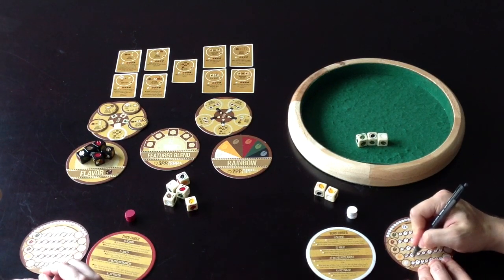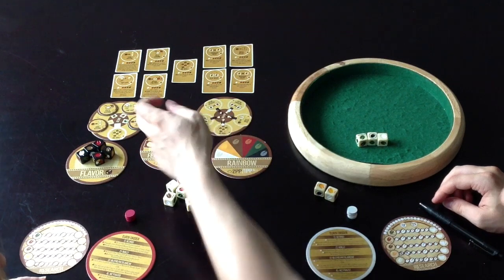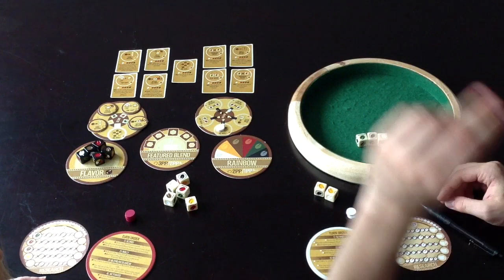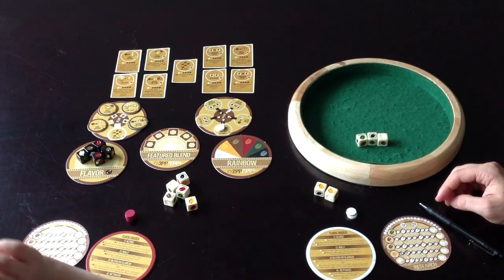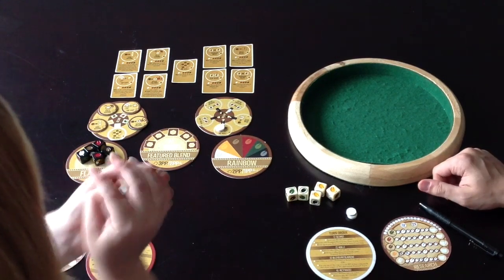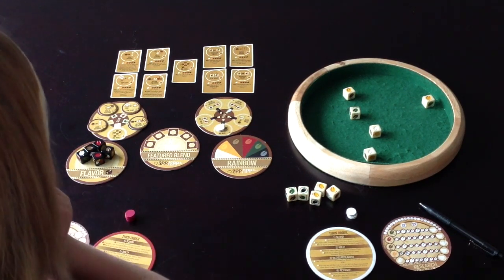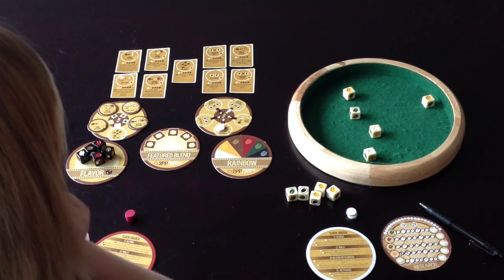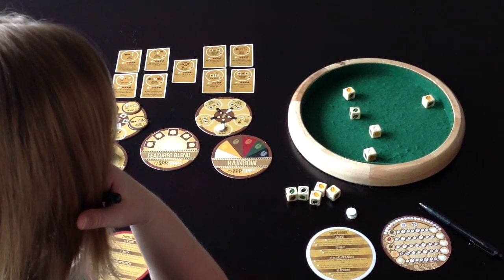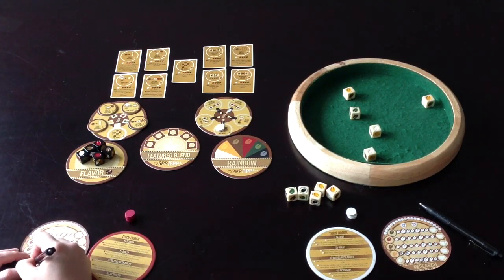The object of the game is to get 21 points, and you'll do this by rolling dice each turn, hoping to either create a flavorful blend of coffee beans to score performance points, or use your roll to research and upgrade special abilities. Each turn you'll roll five white coffee dice and apply any abilities you've researched — like re-rolling, flipping dice, or devaluing a bean.